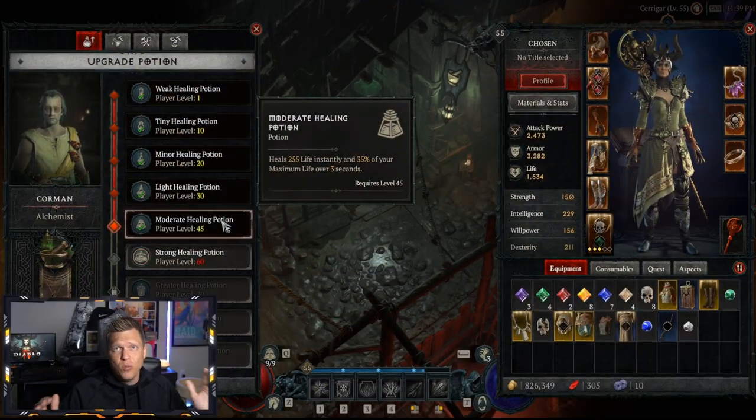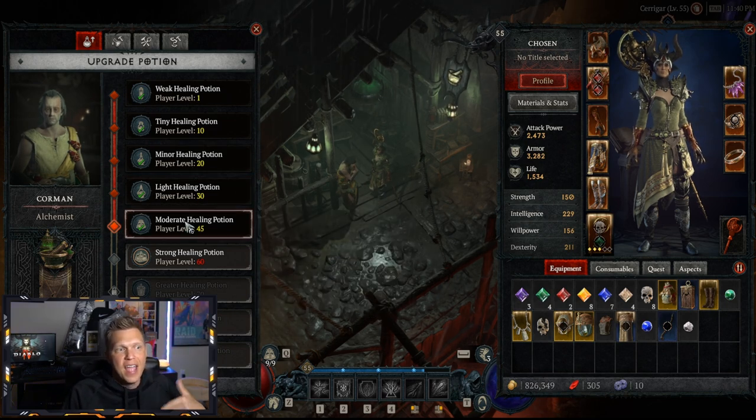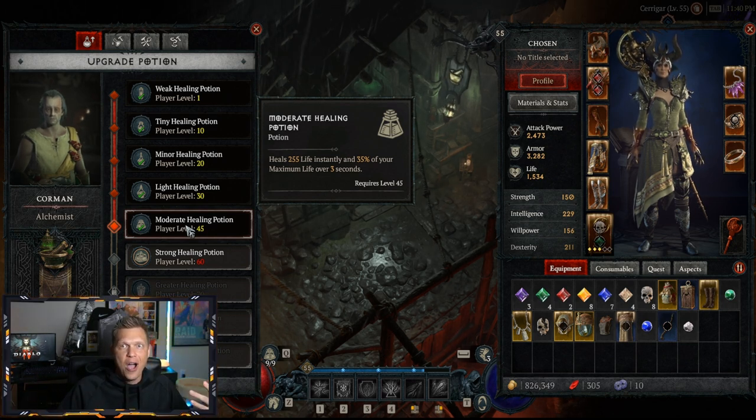These beast-type champions will drop those crushed beast materials for you to actually move forward with upgrading your potion. Don't be like me and neglect this until level 55 — it's super annoying when you're level 55 and your level 20 potion is healing 80 life, when the upgraded one is healing 255.